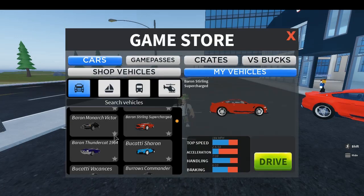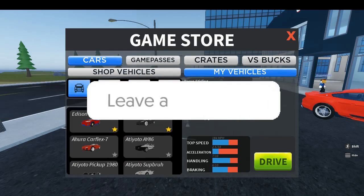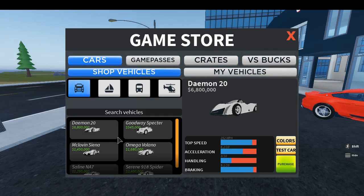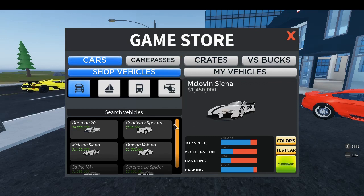It shows you the top speed and stuff — again, kind of questionable, could be a bit more professional maybe. Holy crap, what is that? Is that the Devil 16? Holy crap, seven million! Okay, now they're adding luxury cars to the game. What is going on? Oh wait, it goes 240 miles per hour — I'm pretty sure it's on the Senna chassis.